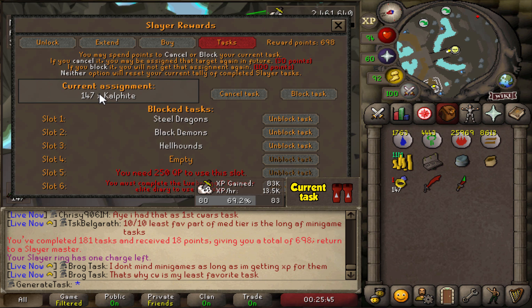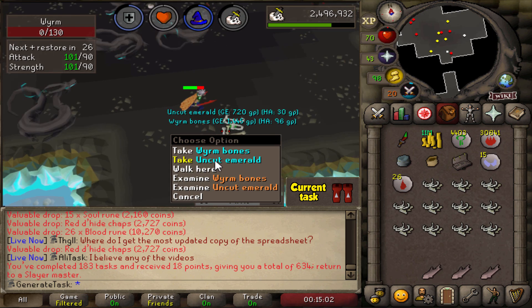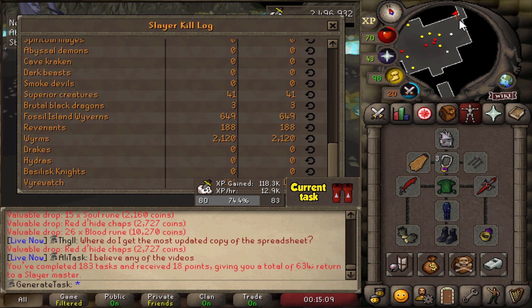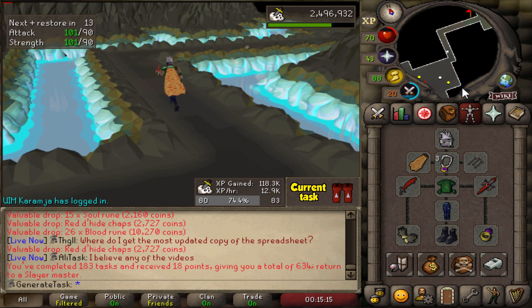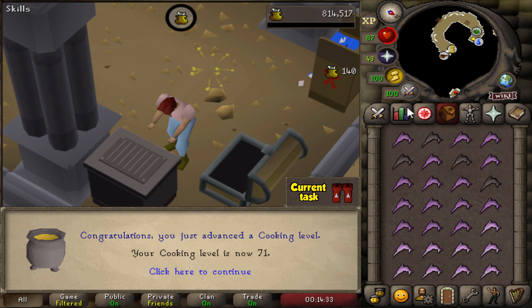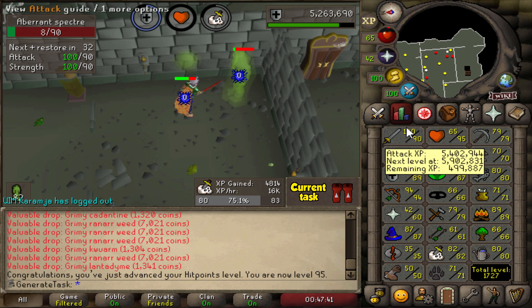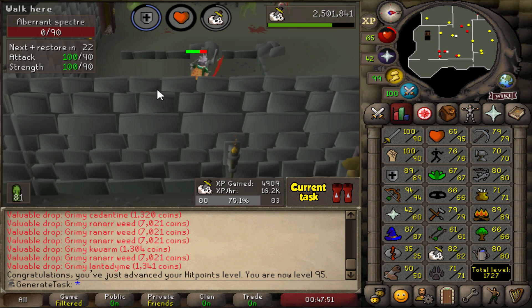I'm going to block this task — I want to block these later on anyway. That is now another worm task done — 2,120 worms and still only one unique, which is 1 in 500 to get any of the 4 uniques. I feel like I kind of deserve another one. Getting some more food ready — 71 Cooking coming in. And there it is — Level 95 Hitpoints, the single highest skill we have right now. Range is still at 94. Only 4 more levels until the first 99.